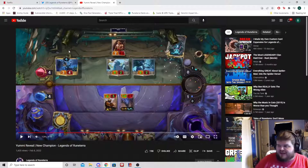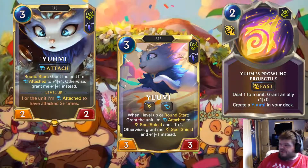Putting Yumi on a Faded unit seems pretty good. It looks really good. Let's go and see if we can take a look at the rest of the cards — thumbs up the video — and let's take a look at the rest of the cards.